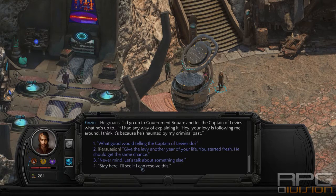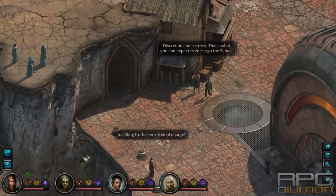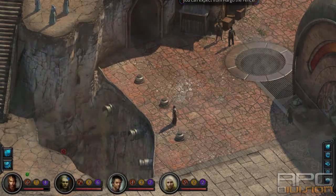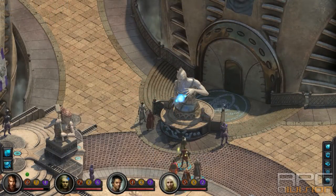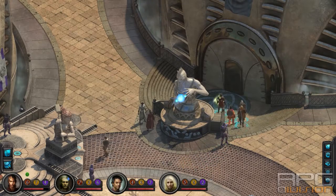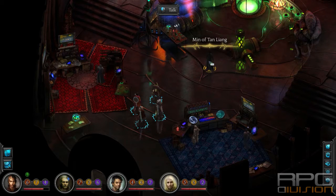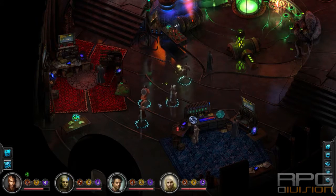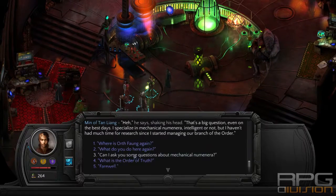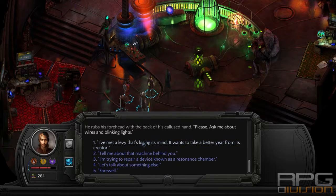Or there's another solution — I'll show you the second one now. Go to the Government Square and enter the Order of Truth. Here you need to talk to Min of Ten Liang, and you will have an option to talk to him about the levy.